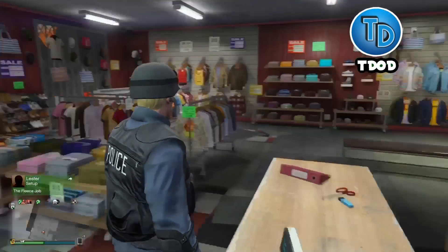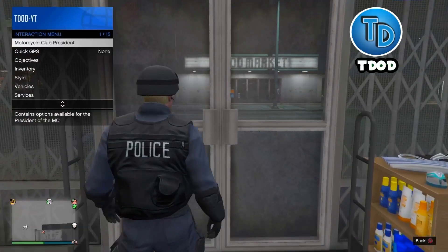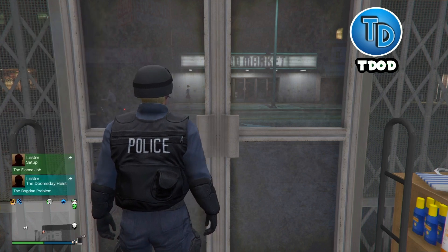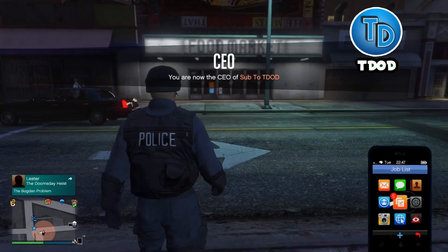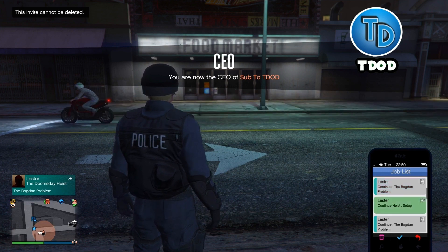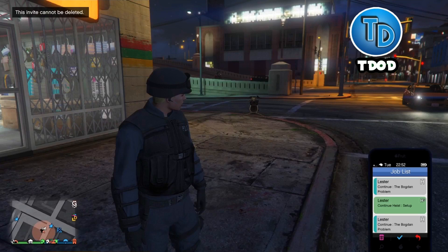Now whenever you've saved it, if you're not already registered as a CEO go ahead and do that. Then you want to wait until you get the green Lester invite whenever you're done registering as a CEO. Right here I have the green Lester invite — just go ahead and accept it.